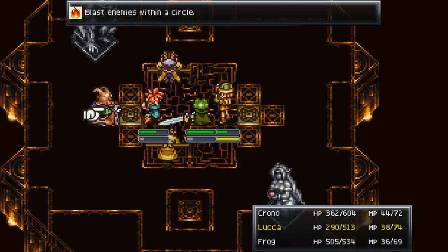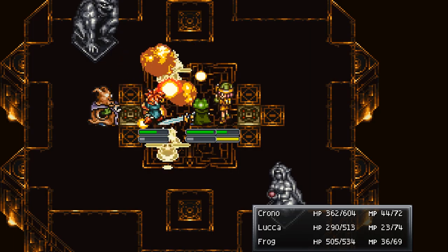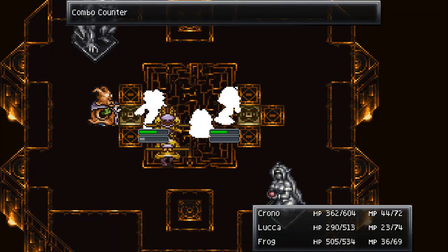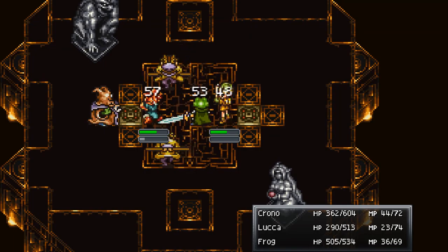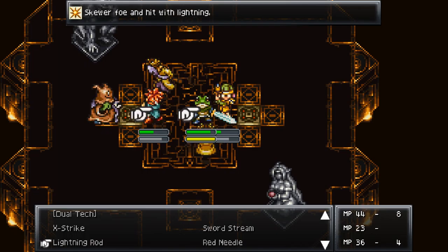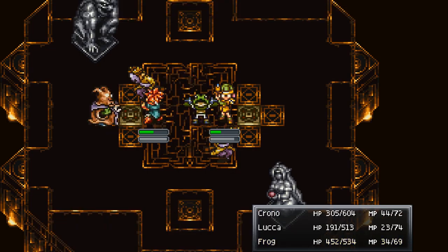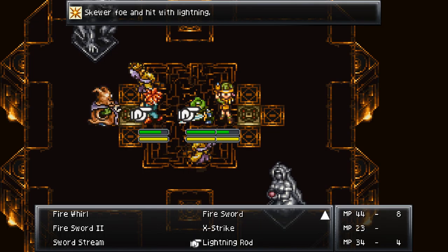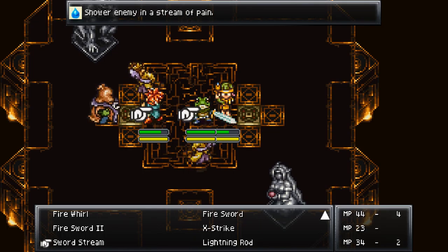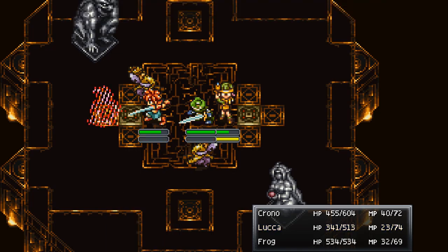Now let's see Megaton Bomb - it blasts enemies within a circle based on who you select to attack. There's a certain radius. These guys have a Combo Counter: when you have two together and you attack one, they counter. Thankfully it didn't trigger both of them - that would have really sucked. Let's do a Heal because Luca needs some health. Sword Stream is basically the water version of Fire Sword and Ice Sword. Physical attacks to mop up.